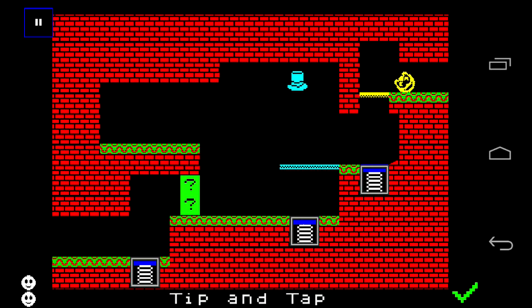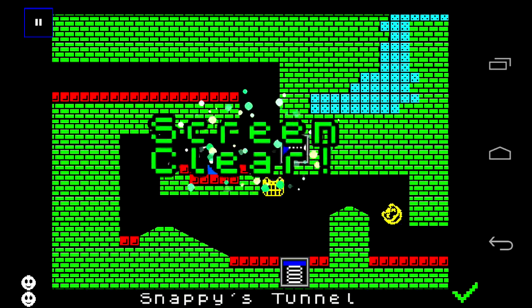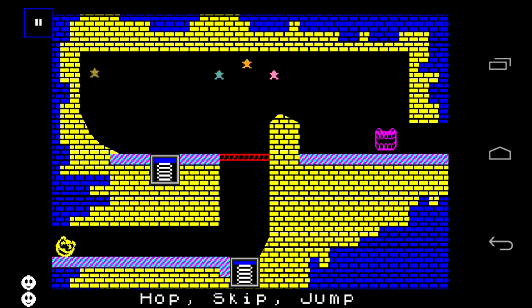Pick up everything and get screen clear — pick up all the stars. You get things like that, but obviously you want to avoid the enemies because enemies are bad. There's a reason why they are called enemies: because they are not your friends.